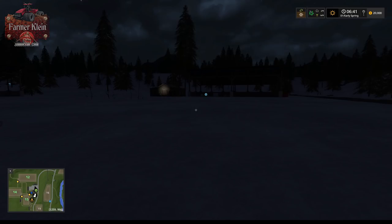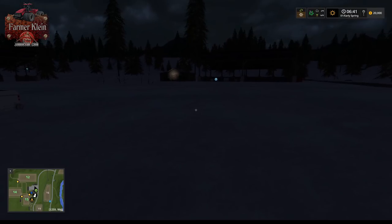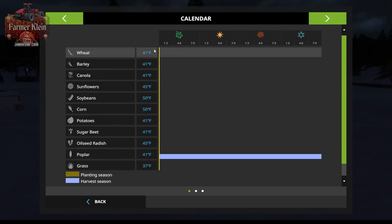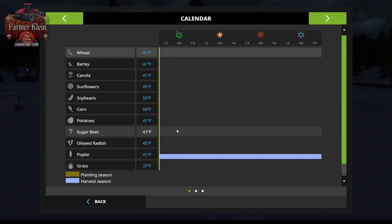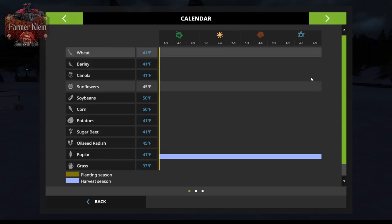The air temperature is minus 2 degrees Fahrenheit and 14 degrees Fahrenheit ground temperature. Pulling up the Seasons menu, you can see we basically can't plant a thing. The only thing we can do is harvest poplar, but we'd better already have it planted because we can't even plant poplar.